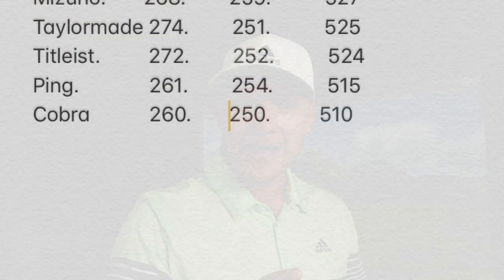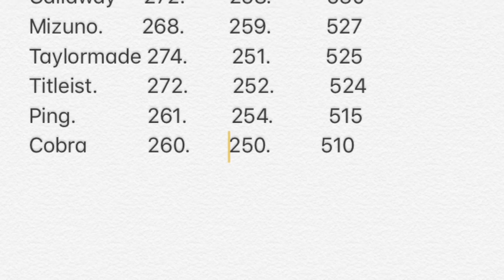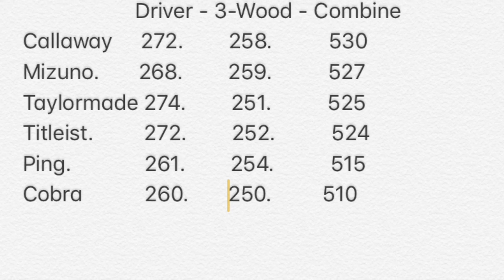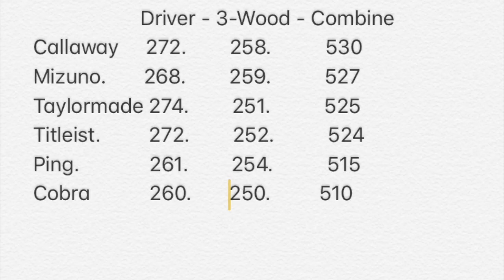Amazingly, a lot of the drivers that performed well had three-woods that didn't perform as well, and vice versa. Coming in at number one for the best driver and three-wood combination for me in 2019, with 530 yards, is the Callaway Epic Flash. The driver averaged 272 yards, the three-wood averaged 258 yards. Second place, the Mizuno — driver averaged 268, three-wood was a yard up on the Callaway at 259, coming in at 527 yards.